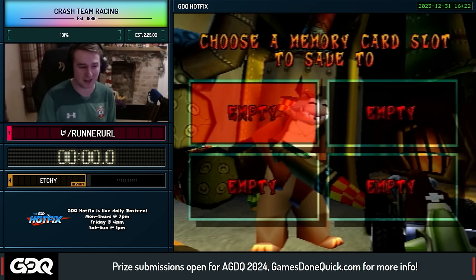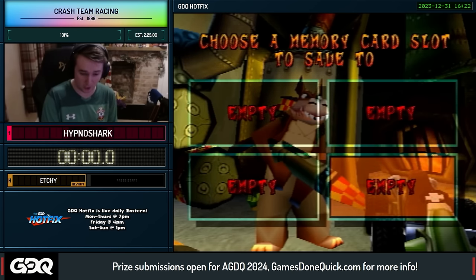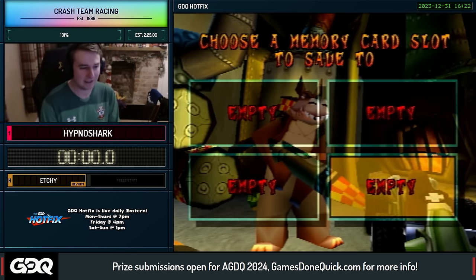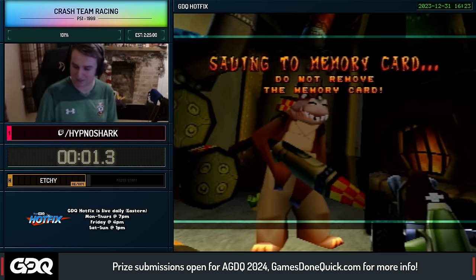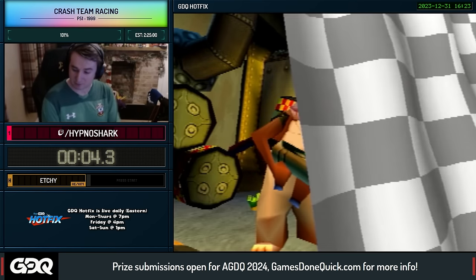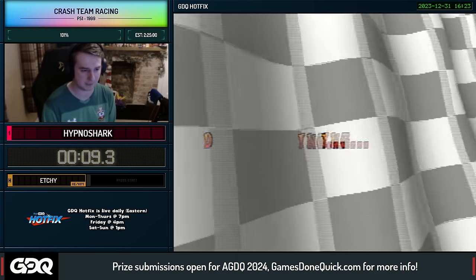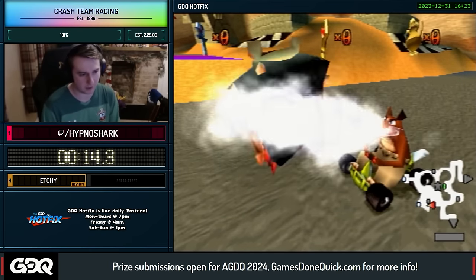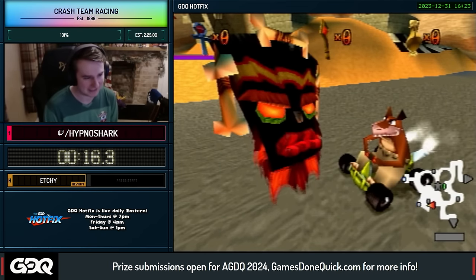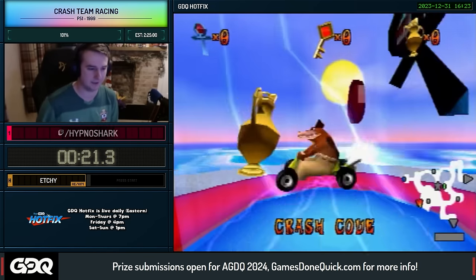Before the run even starts, note that I'm saving my game in the bottom right save file — that's going to be important. This is Crash Team Racing for the PS1. I'll be playing it on a PlayStation 2 because of fast disc speed, which speeds up all the loading times of PS1 games — quite useful for speedruns. Welcome to the adventure. We will be going into Crash Cove, the first level in the game — a nice warm-up level to get us started.